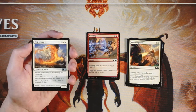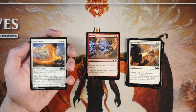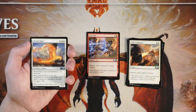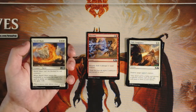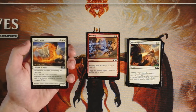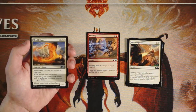Our first uncommon is Shield Mare — it's one and two whites for a 2/3. It can't be blocked by red creatures, and when it enters the battlefield or becomes the target of a spell or ability an opponent controls, you gain three life. This is actually a really good card — generally a 2/3 for three with some upside is always going to be good. However it's obviously more of a sideboard card against red; you really really want it there. Not more than Electrify though — it's not game-ending, which is really the only thing that's going to beat out a solid removal spell. But it is still a very very good card and definitely one I would play if I find myself in a white deck.